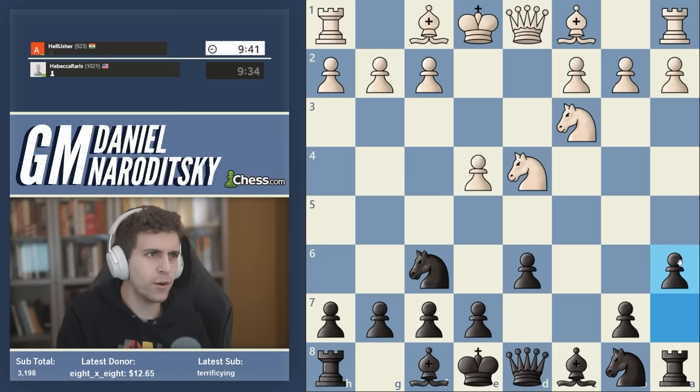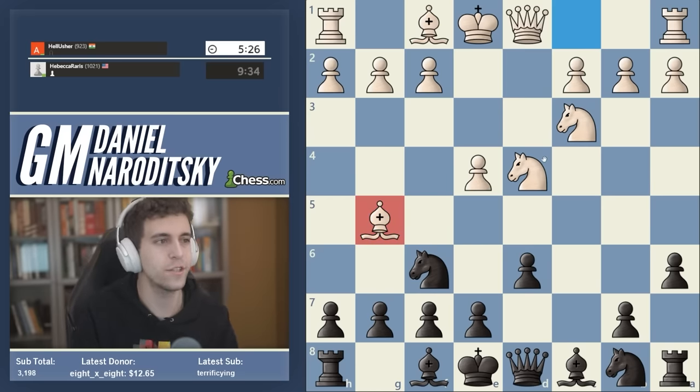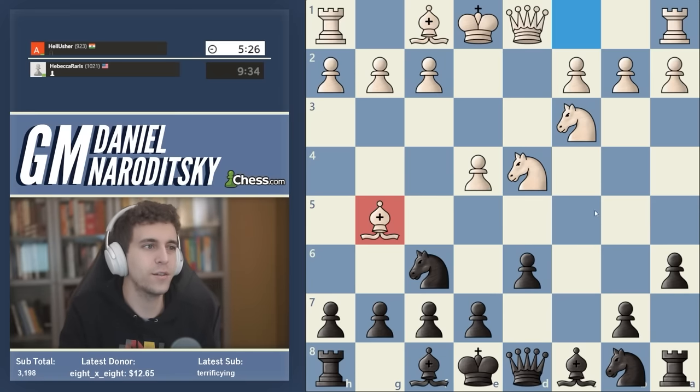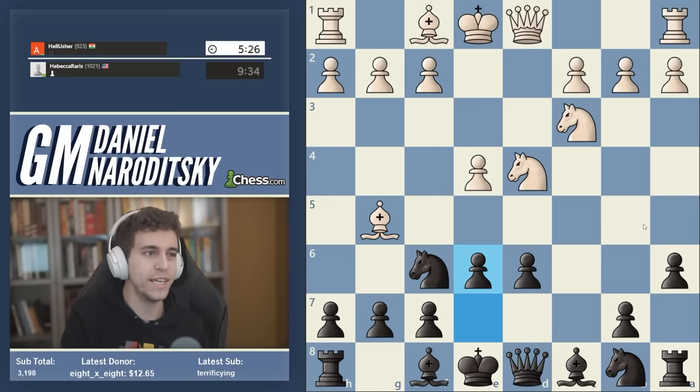What are white's big options in this position? The most popular move from the 1950s to today is bishop to g5 — also widely considered the most dangerous line, and the line you have to know best theoretically. As a Najdorf player you have to do some memorization and choose a line. Be very well prepared against bishop g5. My recommendation here will be to play e6.